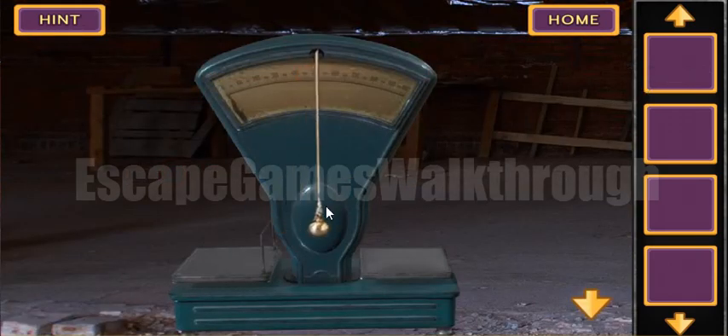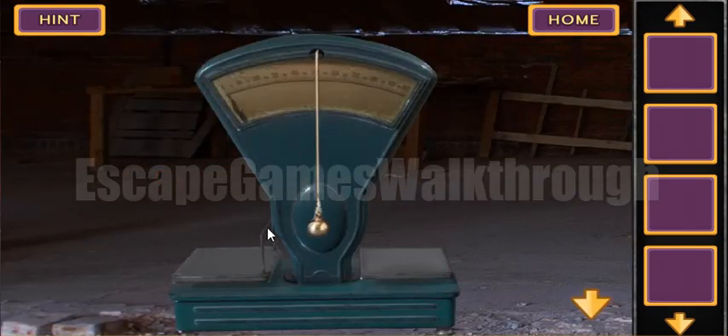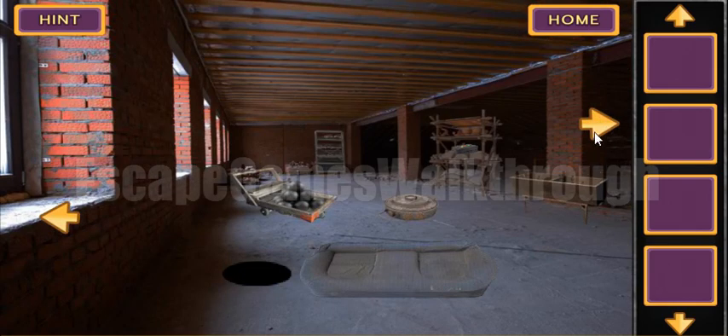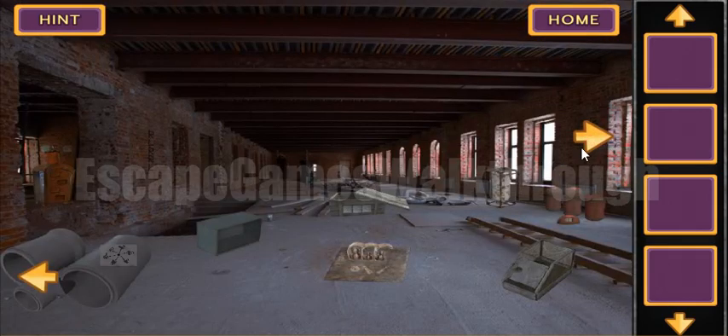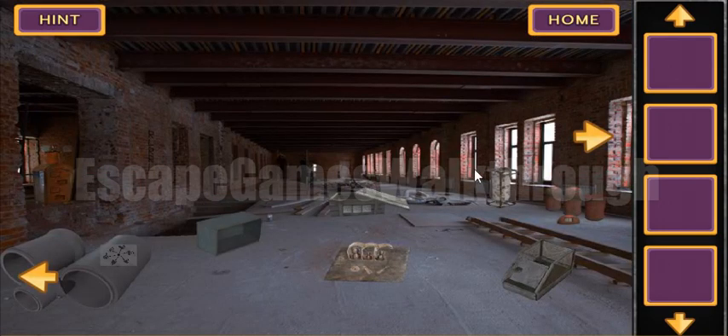We will use the pin as a pendant and it's moving right, left, left, right, right, and left. Once again: left, left, right, right, and left. This is the sequence to use to open one more box — let's find it.